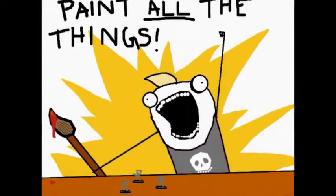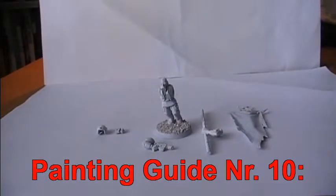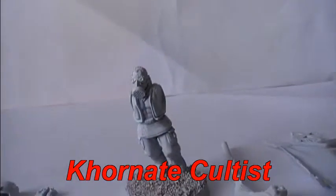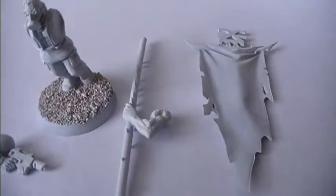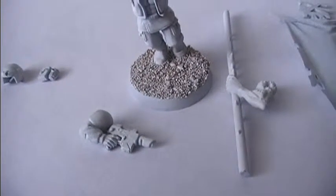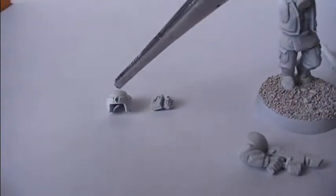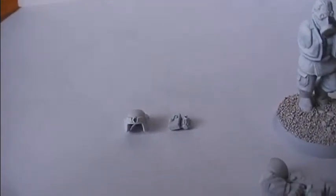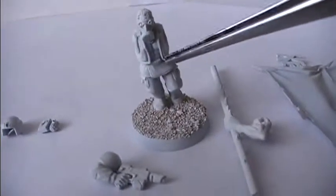Welcome back to step 1.2. In this model I'll recommend how to paint a Traitor Guardsman model. He will be holding a Khorne banner and will have a Khorne demon arm for his left arm, and a Cadian laspistol for his right arm. He also has extra ammo, a grenade, and a stolen Cadian helmet with a defiled Aquila on the front — a trophy for killing a human.